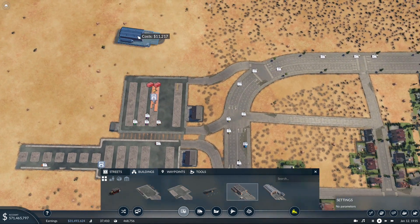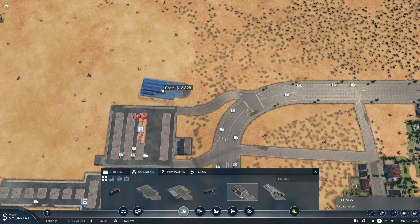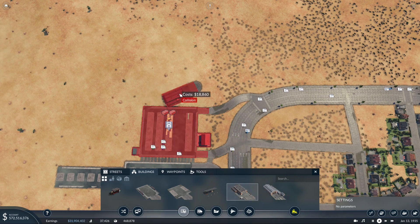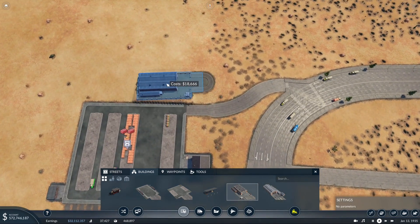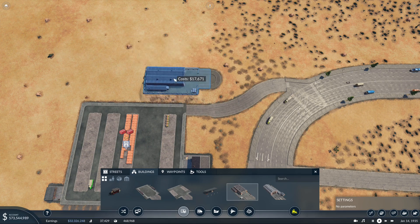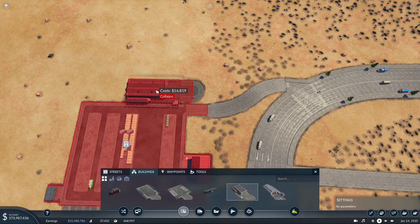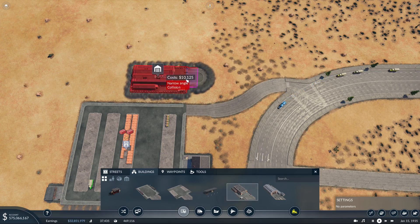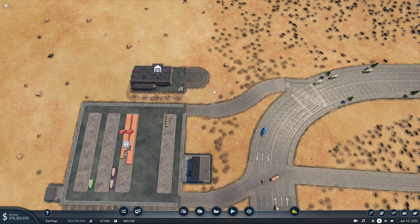Where can we stick this and have it look okay? I wouldn't mind putting it next to this - that'll probably do, let's just shove it in here. We could always move it if we want, but I want to keep everything close together. It looks like the terrain is doing some funky stuff. Maybe we should give it a little bit of space right there.